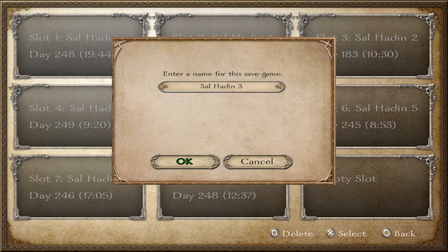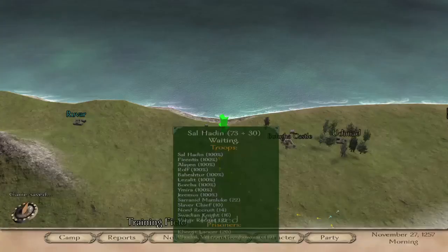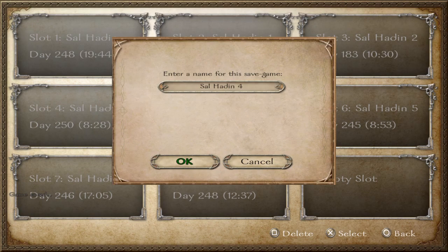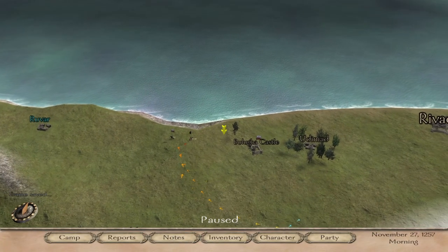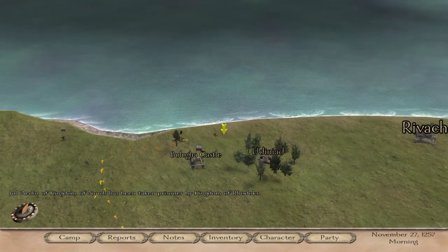We are on our way to waste some bandits. Now that we are at peace, I think it might make sense for us to be recruiting as many troops as we can support and stash them in our castle. The recruits — we're paying them a dinar or two dinars a day.